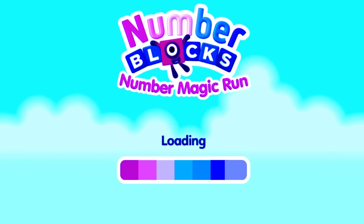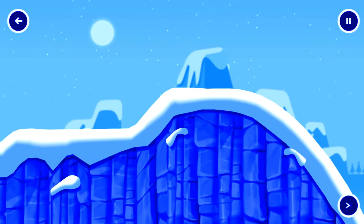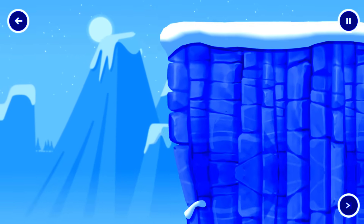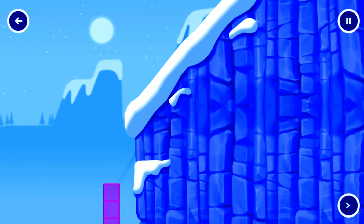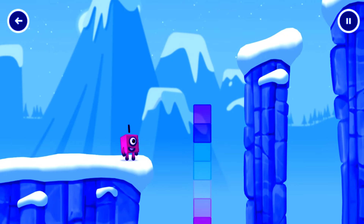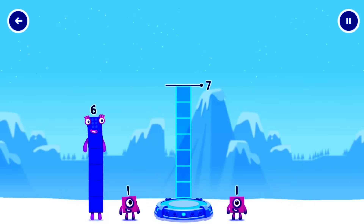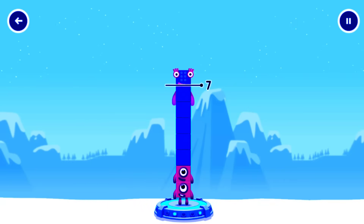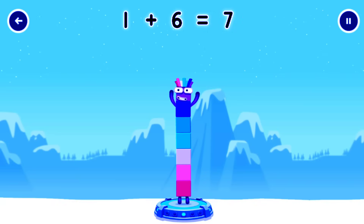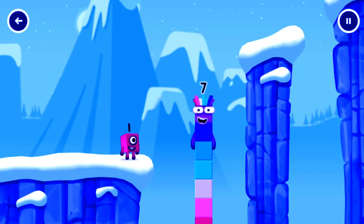Select level, pick an adventure — Mountains! Add number ones to make... One, one, six. That's right. One, one, plus six equals seven. I am seven. Excellent.